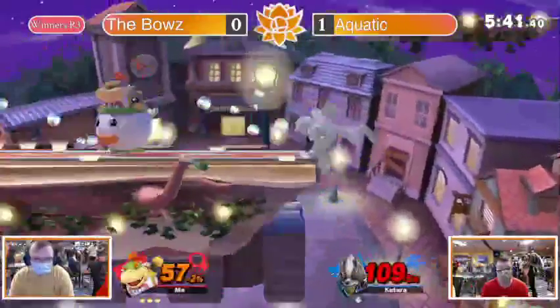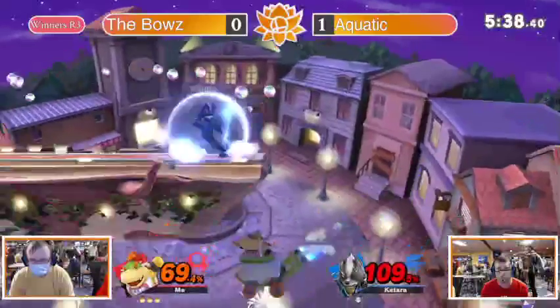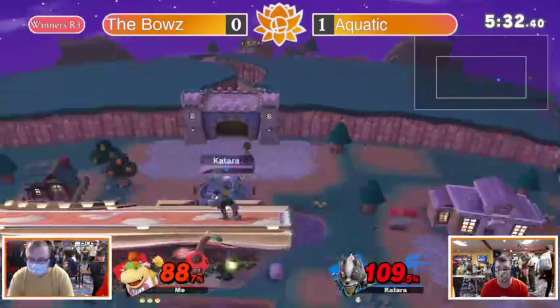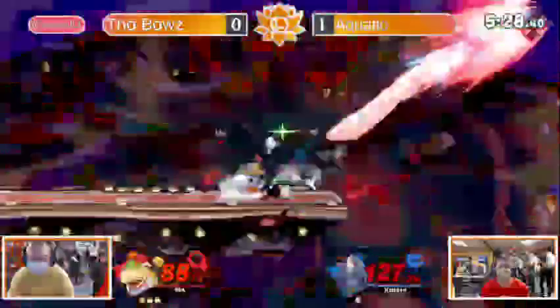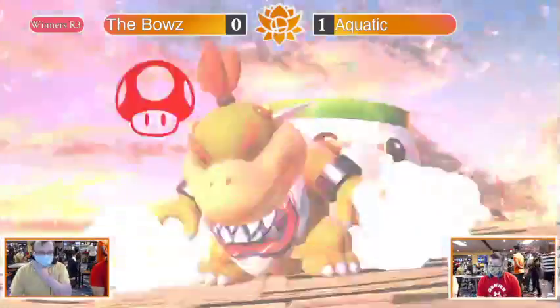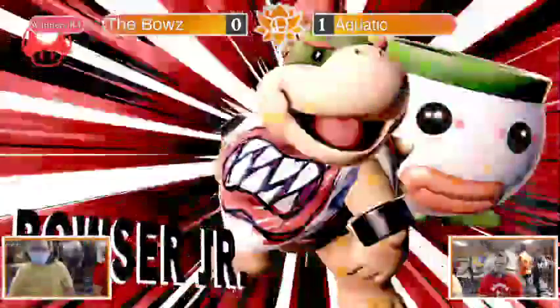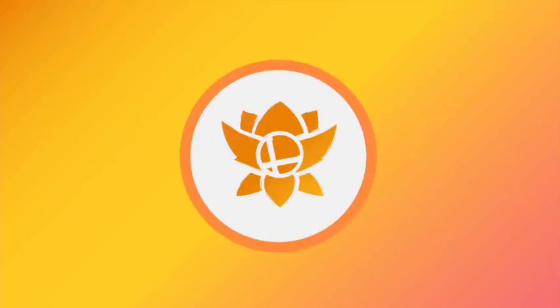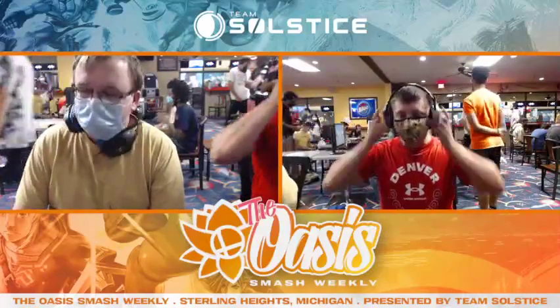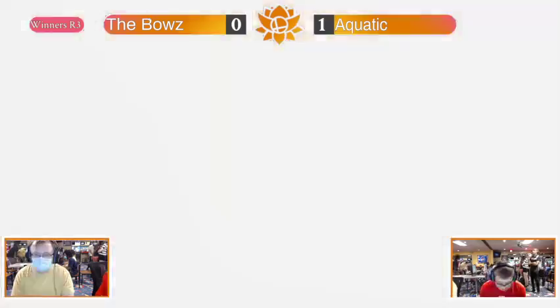Bowser's doing a good job of covering every action — covering every option. He was gonna get a cheeky up-B there but looks like he'll die because the clown cart spawn got hit by the smash, and if you're not in the clown cart, go next. I don't know if aquatic switched first, but it's a weird switch-up if he did. He was doing well with Fox in game one — I thought he'd switch to something other than Bowser Jr. Then he decided to go Wolf in case the opponent goes Min Min.